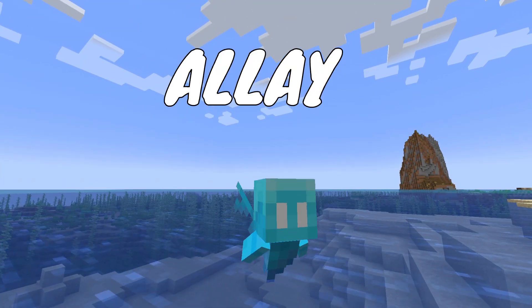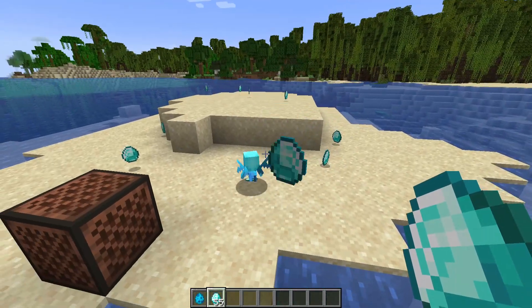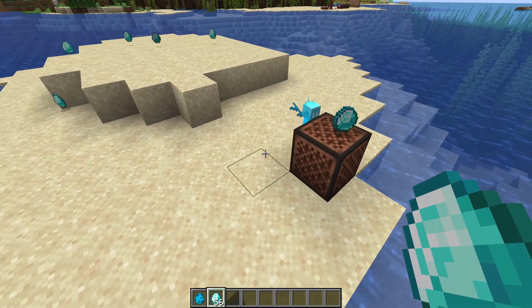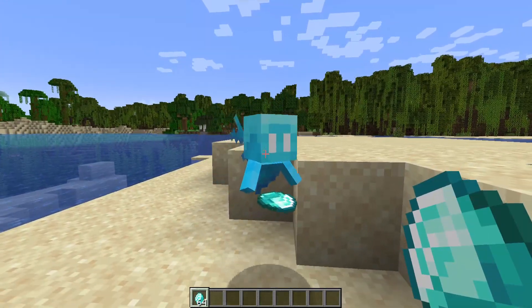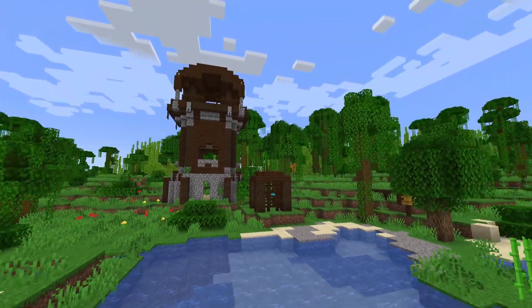Next we have the Allay, a cute flying creature that won the Minecraft mob vote. It can pick up items if you give it one, and it can even bring them to a note block — basically a flying hopper with delivery service. You can find it in woodland mansions and pillager outposts, where poor Allay is locked up.